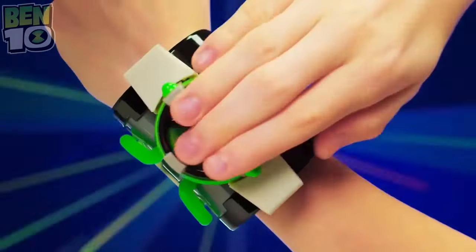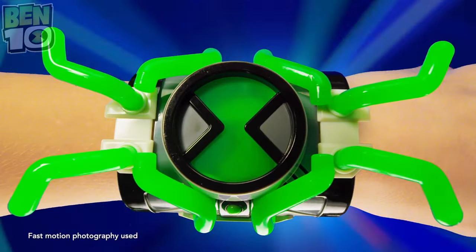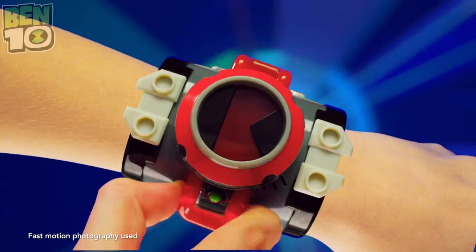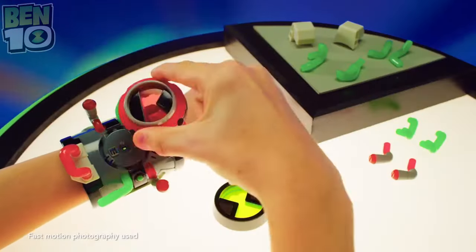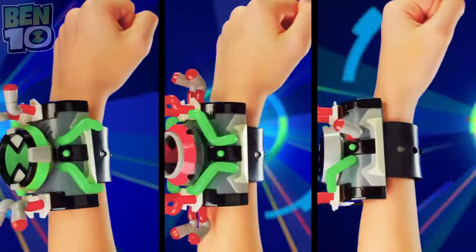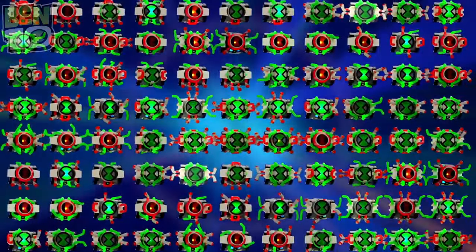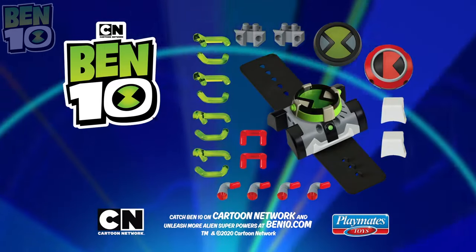Ben 10 — Ben's power is in the Omnitrix! It's hero time. You have the power to create your own Omnitrix with the new Omnitrix Creator. Kevin Eleven's got his own Omnitrix to battle Ben! Three different dials to activate unique lights and sounds — mix and match the different parts to create your own Omnitrix or Antitrix. More than 100 different combinations to help fight evil! New Ben 10 Omnitrix Creator comes with everything here, each sold separately.